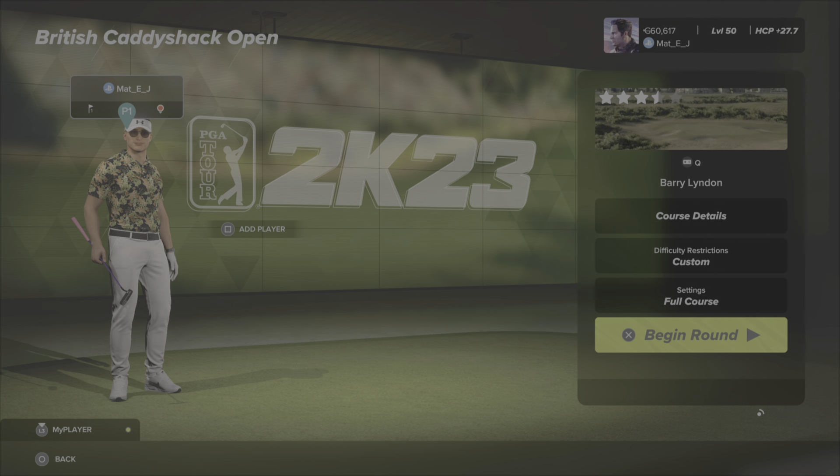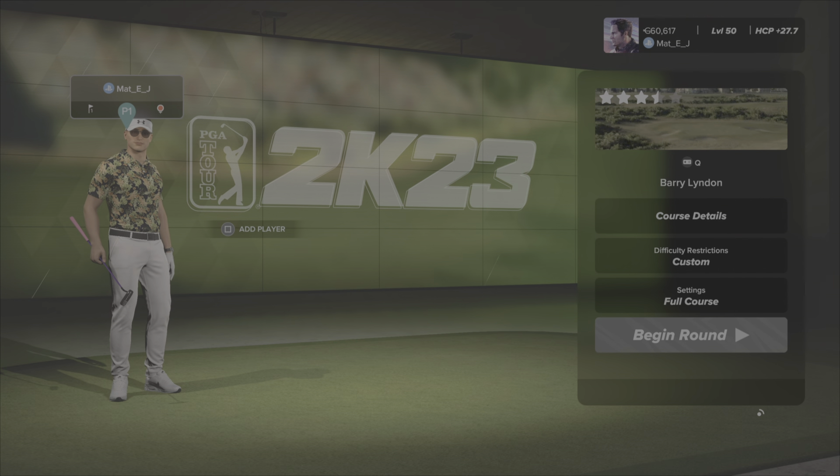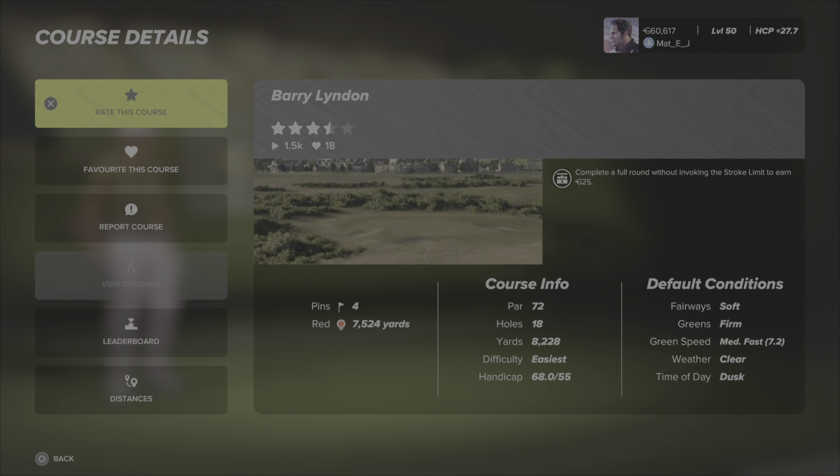Hey guys, welcome back to the channel, welcome back to Matty J Plays — some more PGA Tour 2K23. It's Monday morning and that means it's your weekly walkthrough from the TGT Tour's challenge circuit. This week it is the British Caddy Shack Open, as we are coming up to the British Open. You are playing Barry Linden — by Q — I'm hoping that's a reference to Star Trek. Barry Linden is a par 72, 18 holes, only one tee and one pin this week: red and four.